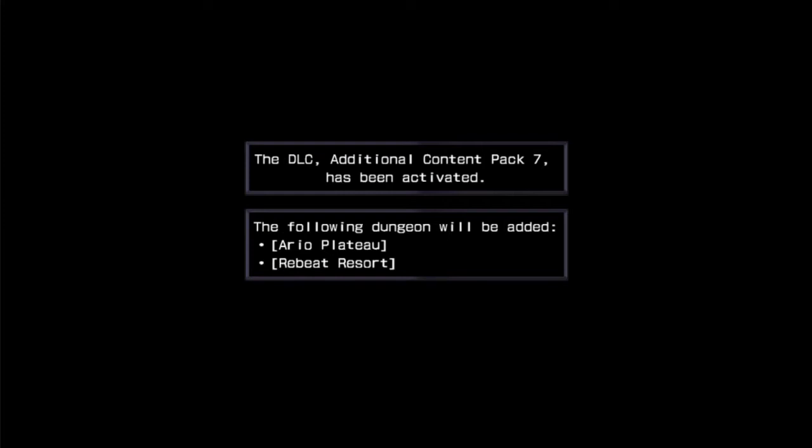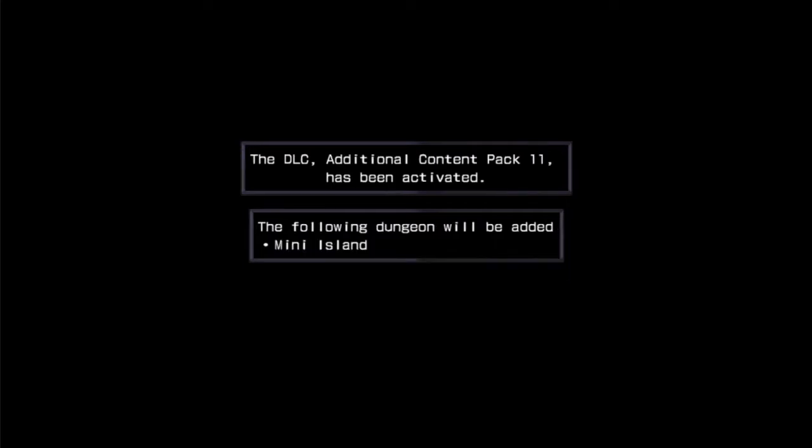Hey everybody, the Ponga's back. Welcome to part 14 of Let's Play Hyperdimension Neptunia Rebirth 1. I did pick up about $10 Canadian worth of DLC — I bought everything that's useful gameplay-wise and hardly anything cosmetic. So we get Ario Plateau and Rebeat Resort added as dungeons, Mini Island is added, Lily Dungeon is added, and there's a quest that increases shares by a large amount.